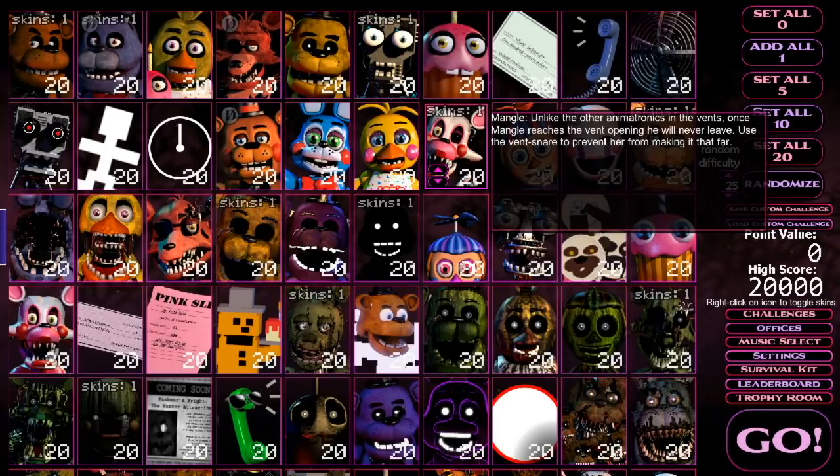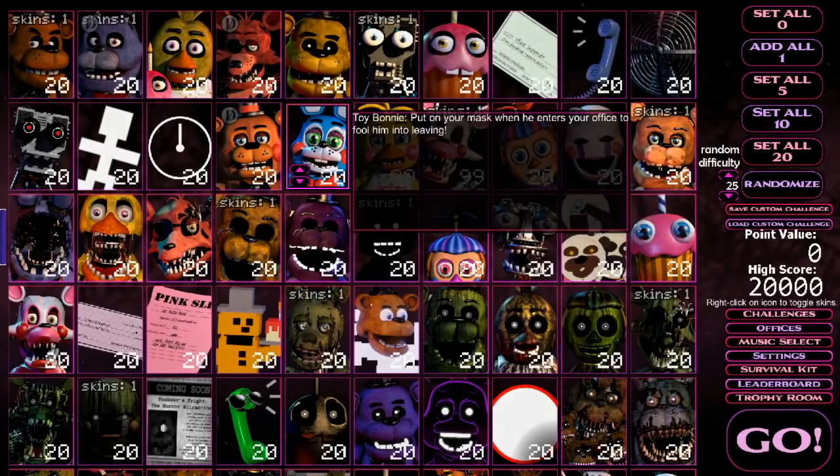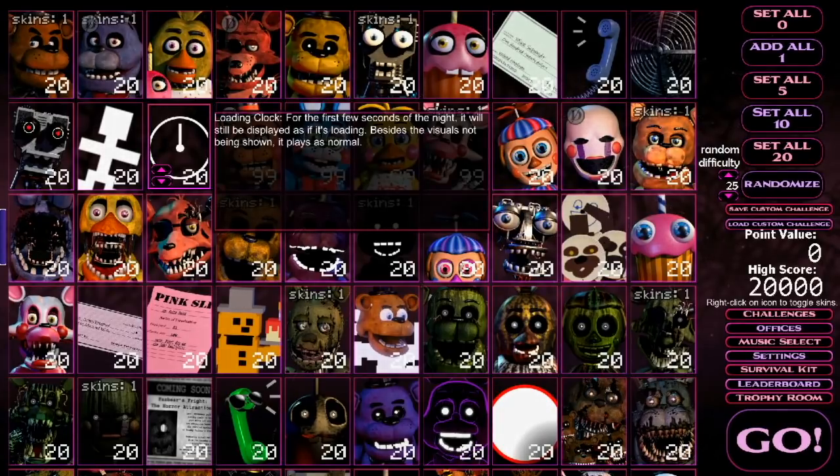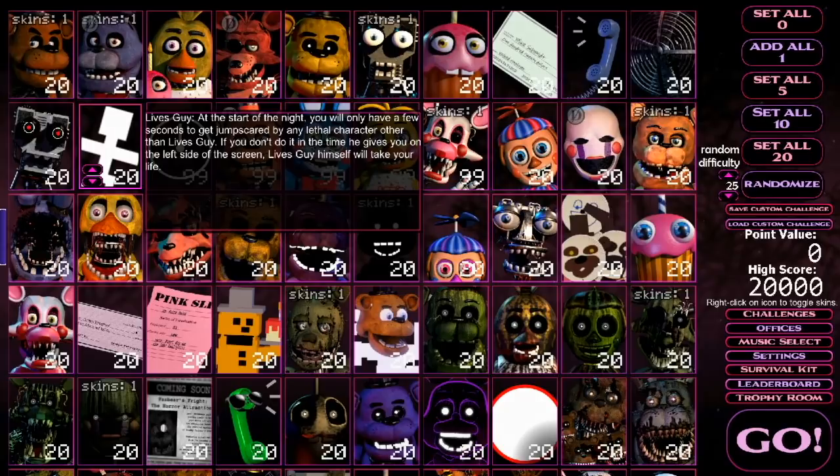As you can see, they're all still at 20, and this is what I was confused about before. I never thought about just scrolling them up — you can literally scroll the animatronics all the way up to 99. Or you can use this technique where you hit the middle part of your mouse — the scroll wheel — and it allows you to set all the animatronics to 99 just like that. Which is absolutely insane that I just found this out.